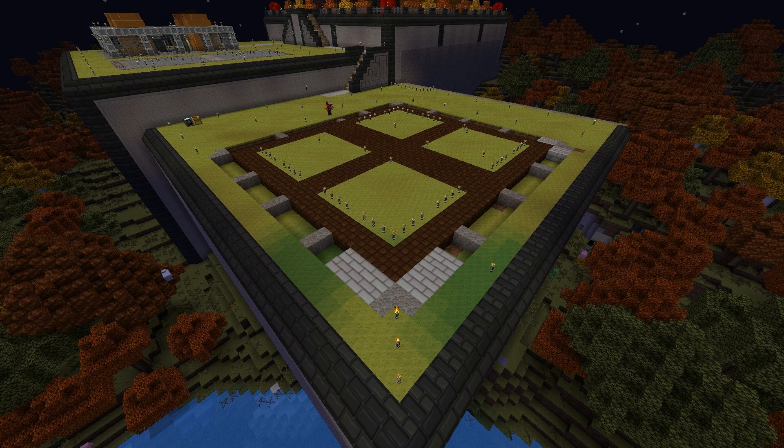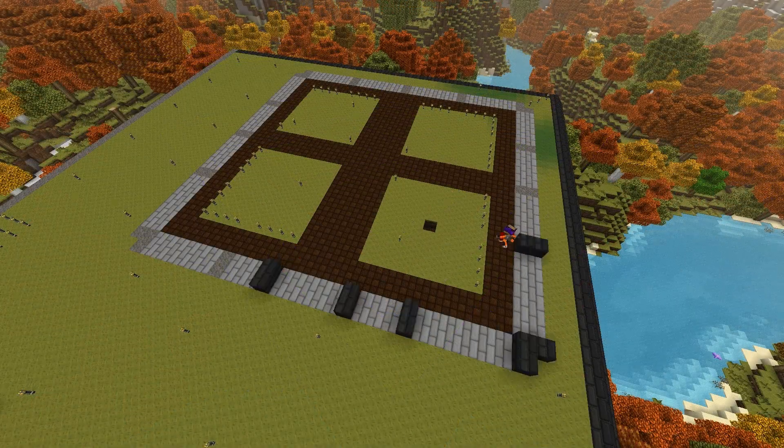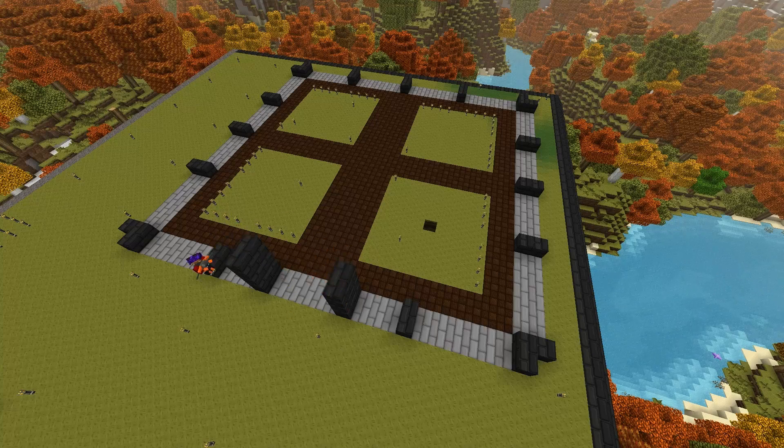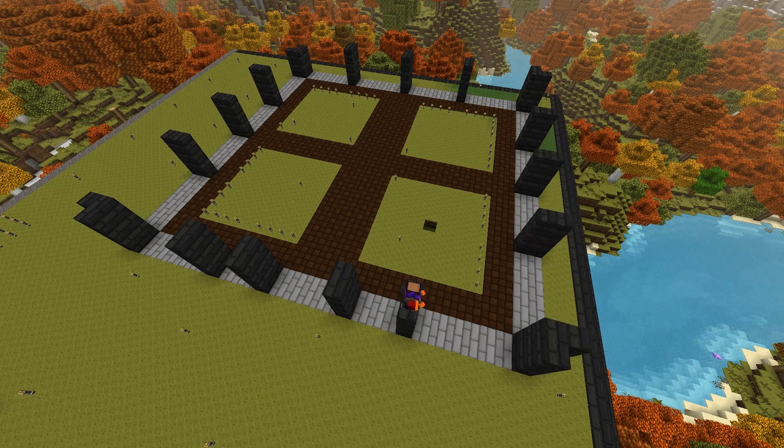I utilized cobblestone to mark the locations where support struts would go in, and I filled in the gaps between with some nice smooth stone. I then utilized basalt brick to build up the support struts that would separate the glass walls. Ultimately I ended up replacing the basalt, but it looked like the right thing to do at the time.